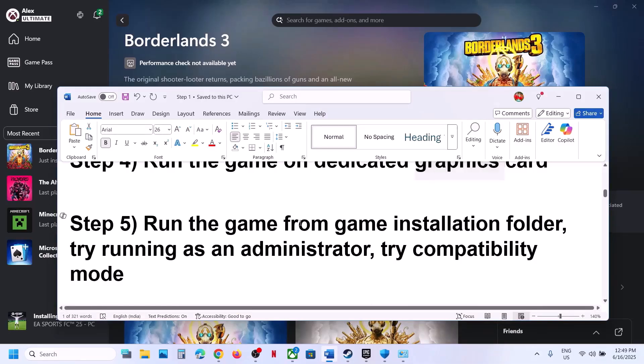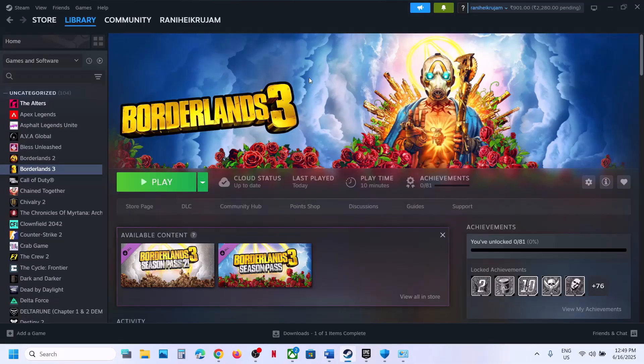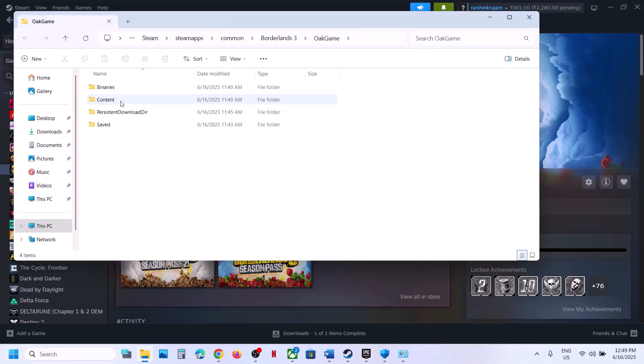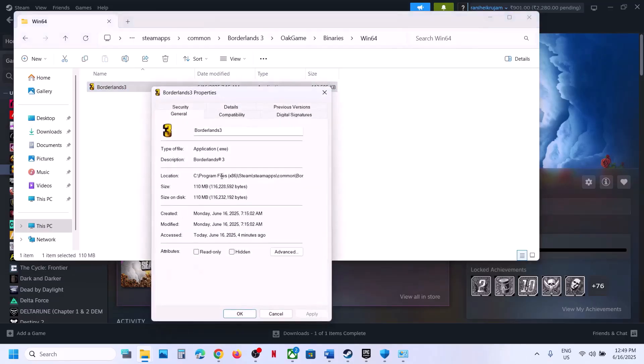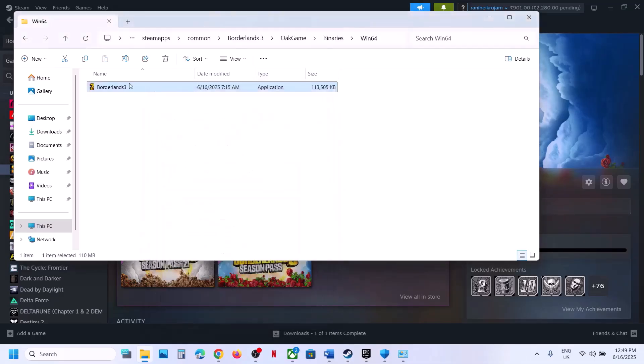The next step is to run the game from the game installation folder instead of launching from Steam, Epic Games Launcher, or Xbox app. Right-click the game, select Manage, click Browse Local Files. This will take you to the game installation folder — open the game folder and double-click to launch the game. If that doesn't work, right-click, go to Properties, and on the Compatibility tab put a check on Run This Program as an Administrator, hit Apply, click OK, and double-click to launch.